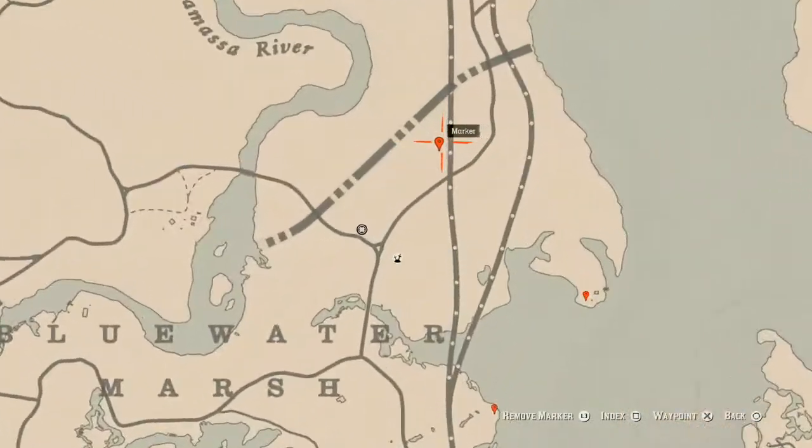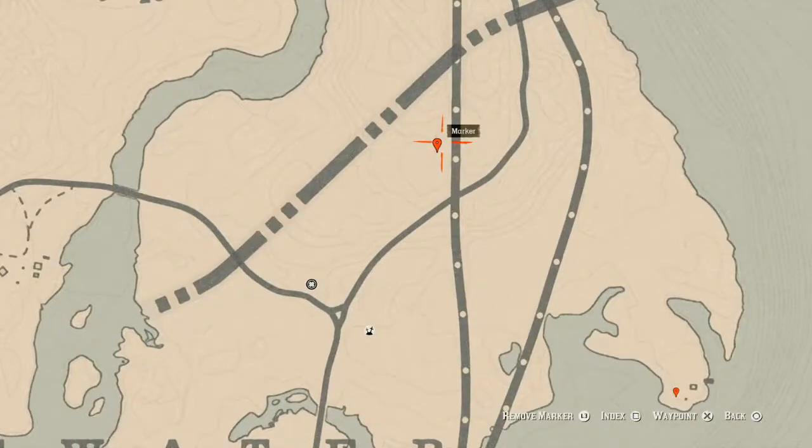Starting with this marker right up here near Madame Nazar — this marker is a random coin. This random coin is underneath, or in the middle of, a clothesline. Go to the middle of this clothesline at this location with your metal detector and that's what you will get: a random coin.